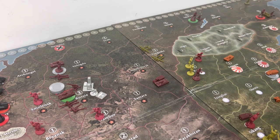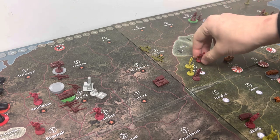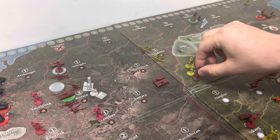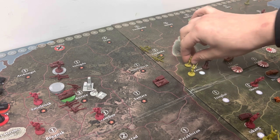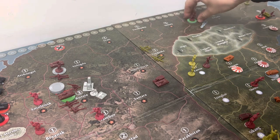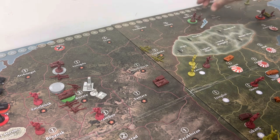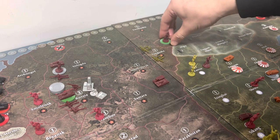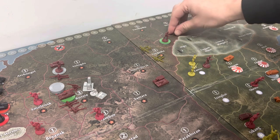This one infantry in Kansu is going to move into Shinsi. These five infantry from Yakut SSR are going to move up into Yenisi, and the AAA will follow.